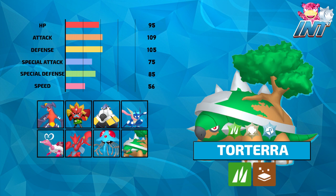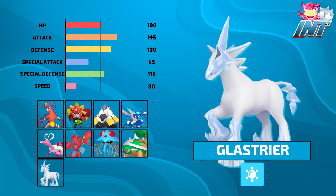Up next we got a horse in Glastrier. We know that Glastrier is the lesser pick of the two horses, but with 145 attack, 130 defense, 110 special defense, and 100 HP, this thing is a tank. I was really fortunate to pick this boy up in the grace period — pretty much every Pokémon after Tentacruel that I picked during the live draft I dropped because I wasn't particularly happy with how they synergized with the team. Glastrier comes in as a much better ice type than what I originally picked, and if we wanted to do some trick room shenanigans, we do have some slow Pokémon that could probably make it work.